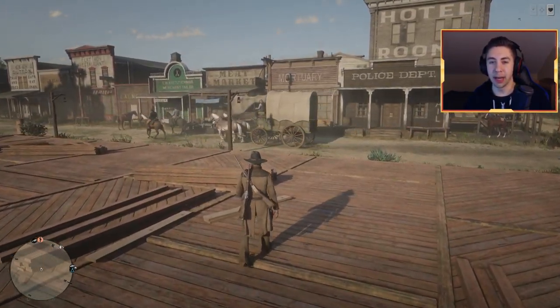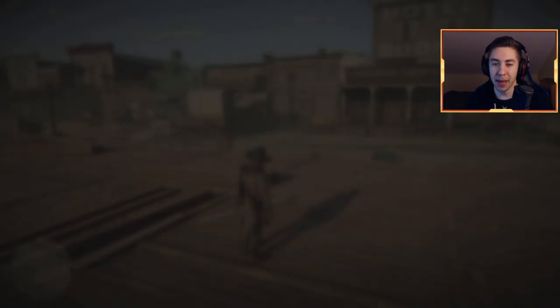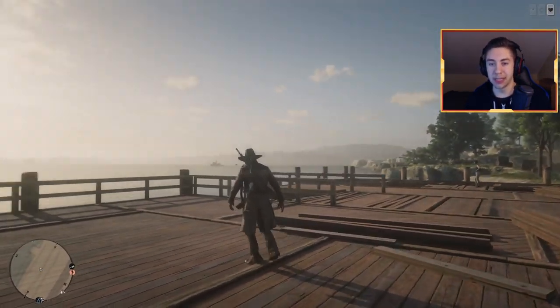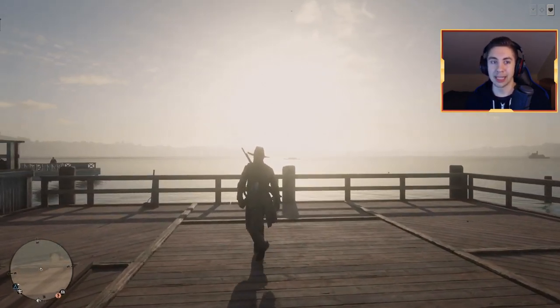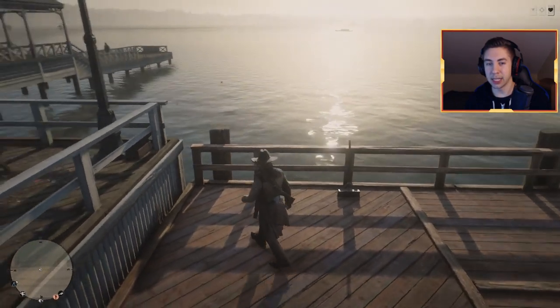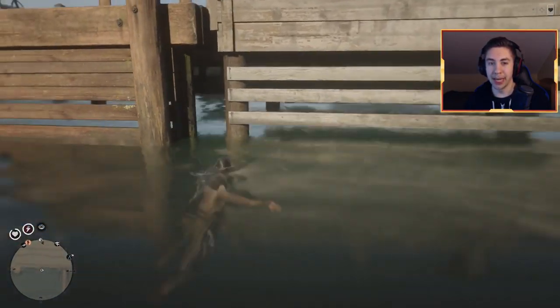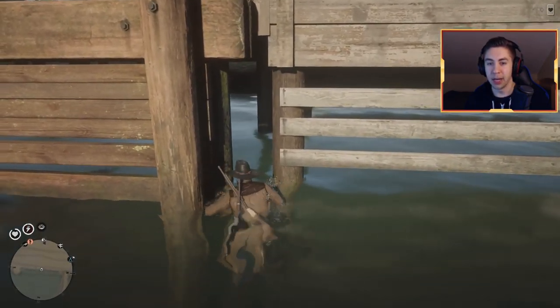The first method I'm going to show you is here in Blackwater at the dock region. This involves a wall glitch where you'll basically be invincible and able to kill anyone in the area without them being able to touch you. Come to the edge of the dock and jump in the water. You'll see a little gap and you want to swim to it.